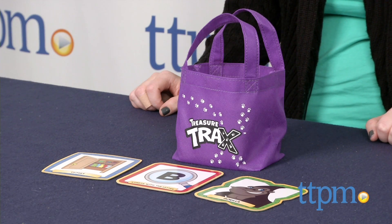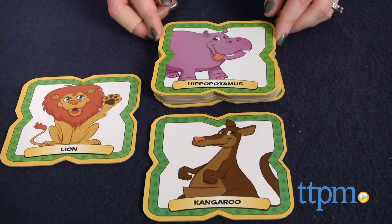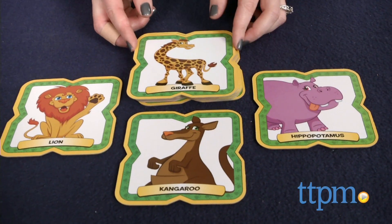Let's go on a scavenger hunt! Hi, I'm Laurie from TTPM, here with Treasure Tracks from USAopoly. This is a scavenger hunt game for ages 3 to 5. It can be played by one or more players, and the object is to find all the animal cards hidden around the house.